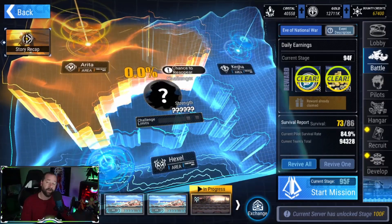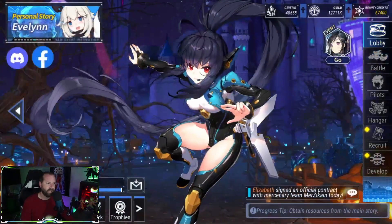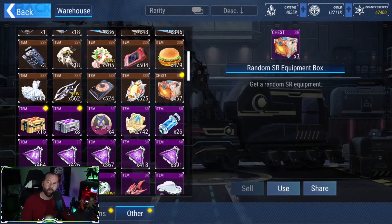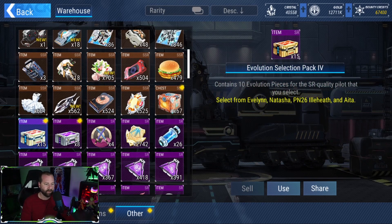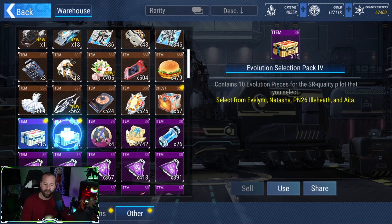Another thing that makes Blade very good is the rewards you get from clearing bosses — you'll get evolution selection packs that give evolution tokens. Pack number three gives you enough to bring Blade all the way up to SSR for free. Well, you still need the 5 million gold, but you don't have to spend conflict zone resources on buying those evolution tokens for her.